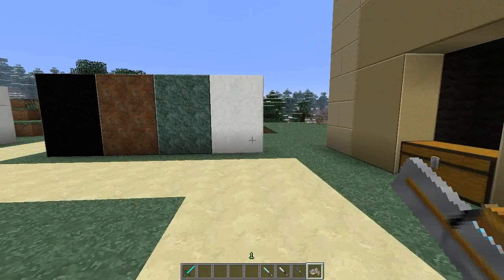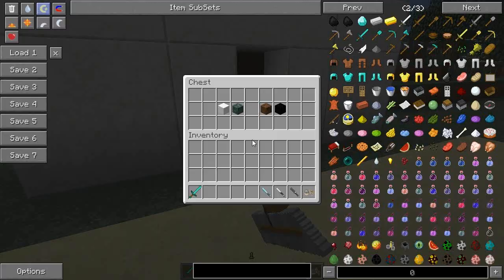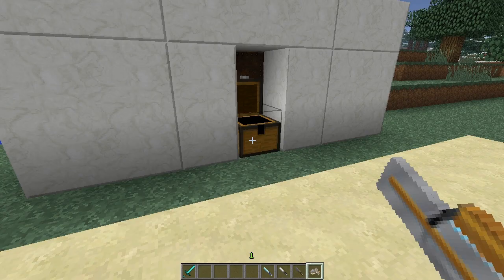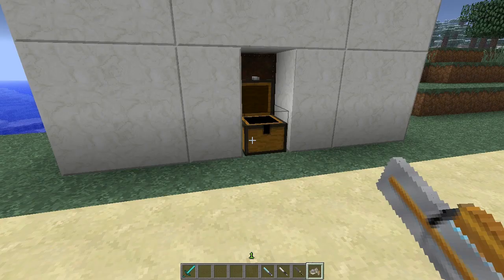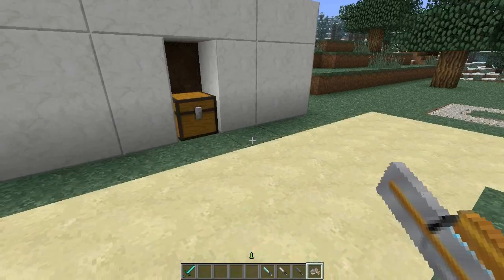Moving on to the third set of construction materials — we have four variants of marble: white marble, green marble, rusted metal and obsidian. White marble is crafted using two gravel, clay and bone meal. Green marble uses cactus green and white marble. Rusted metal is made from three iron ingots and three of the stone from the first set, giving you 16 in return. Obsidian is crafted using stone and ink. I've created a bit of a monument here — M for Miola, of course.